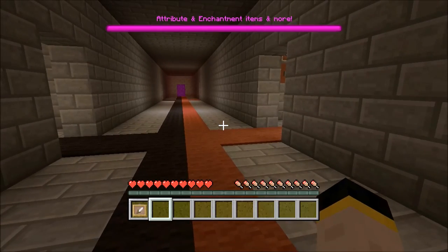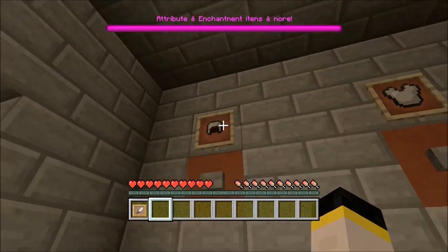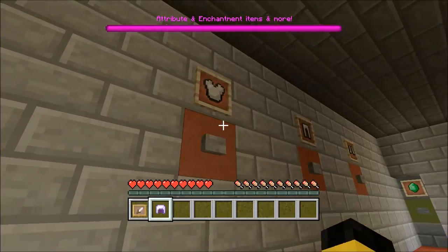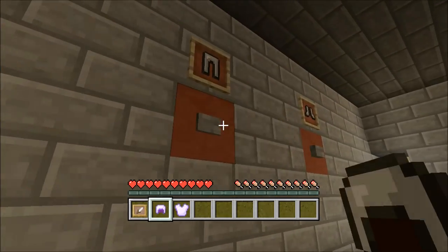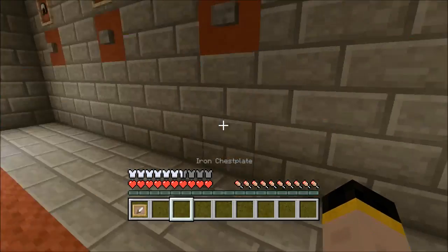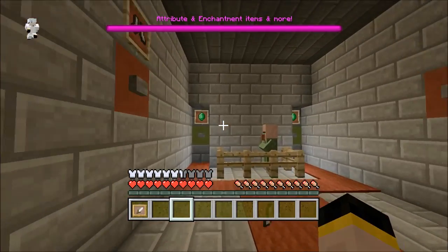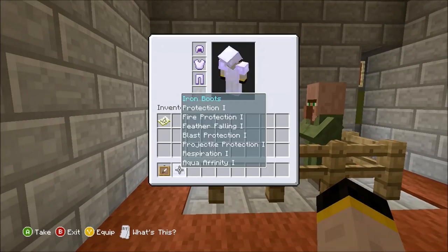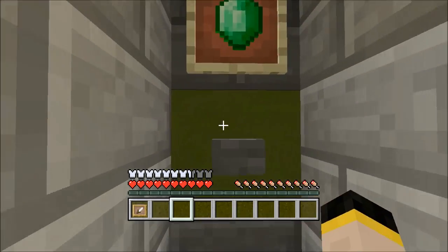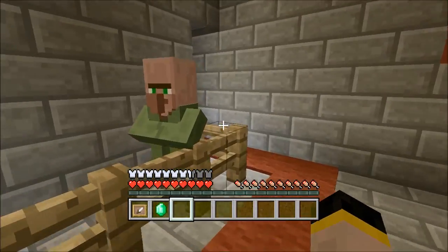First of all we're going to go in the Nether, and it says attribute and enchantment items and more. Let's have a little look in here - we have some armor. Left clicking gives us a full set, so let's quickly put this full set on. Whoa, that full set actually has some amazing enchantments which are quite crazy, and some magic boots. This is currency - if you click that it gives you an emerald.